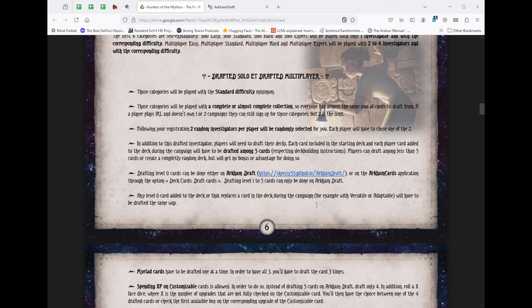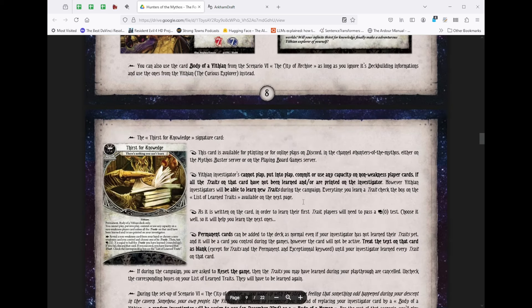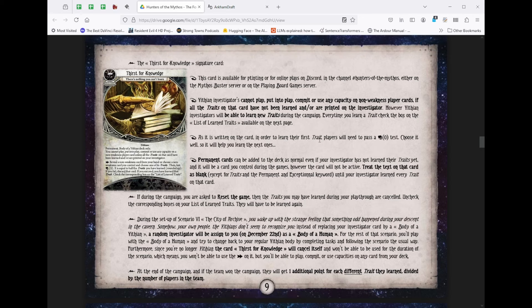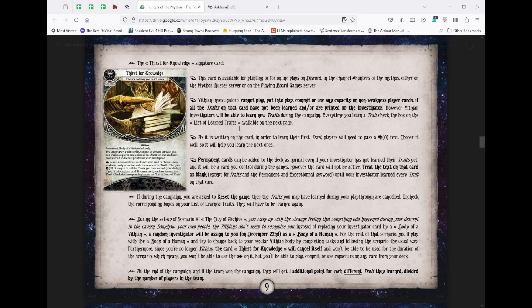The Yithian Cup is really interesting. In keeping with the theme of The Forgotten Age, we're all going to be playing Yithians — a custom investigator with custom deck building. You get cards from any class, but you can't use any card in your deck until you've unlocked its trait by absorbing the knowledge of that trait. To unlock a trait, you have to pass an escalating difficulty intellect test. Once you do, you can commit, play, or put into play cards with that trait. This makes all those bold italic traits on cards matter a lot more.